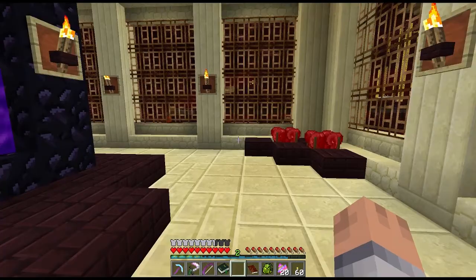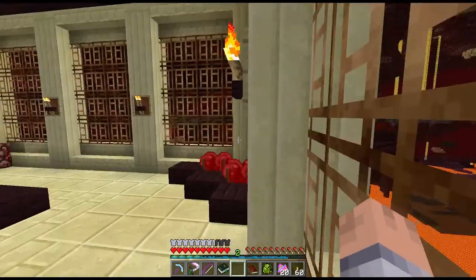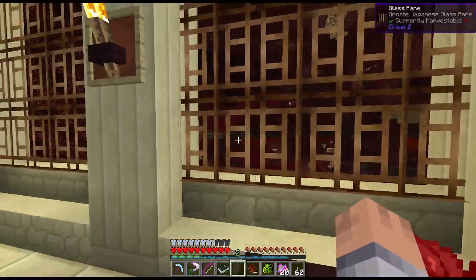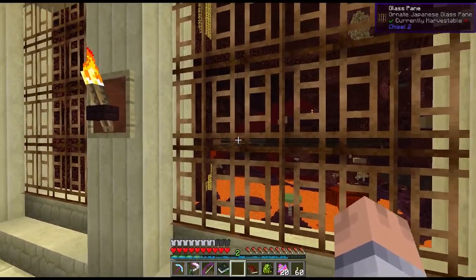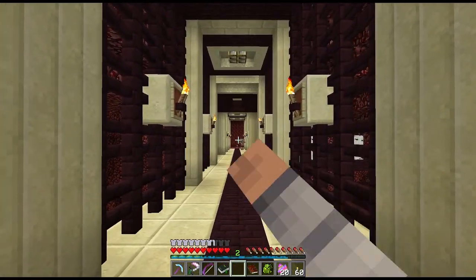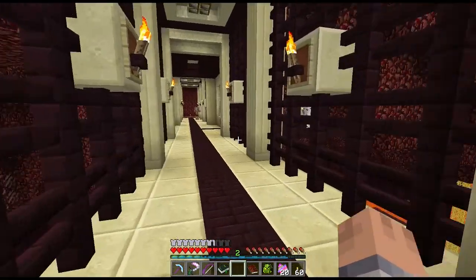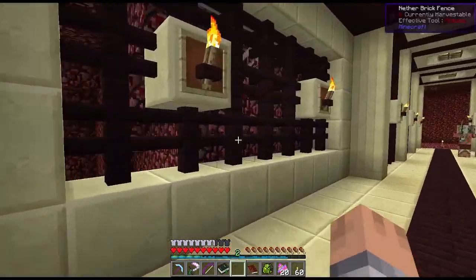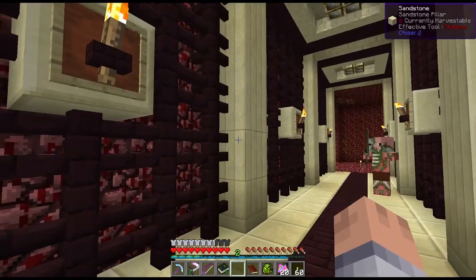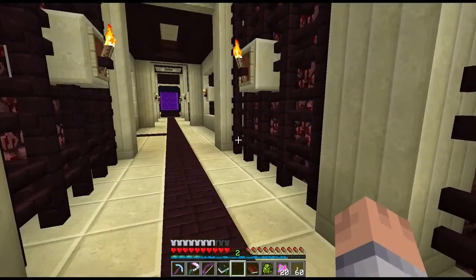From here you can see down to the nether fortress we explored last time. Just over there is the nether tunnel — the bridge going over to Warpower's space. This is what the tunnel looks like going to the main intersection. You do see a lot of nether rack but that's fine — we are in the nether, and I used nether brick fence rather than full blocks.